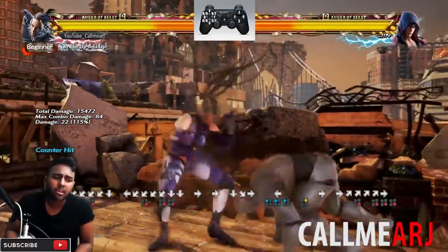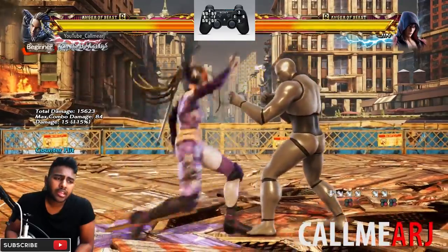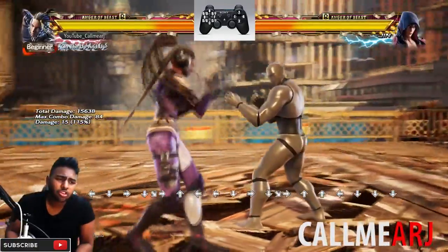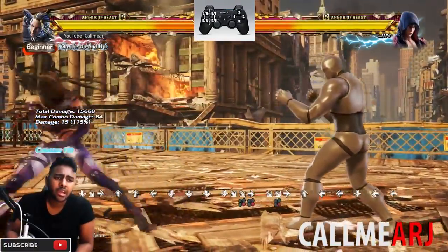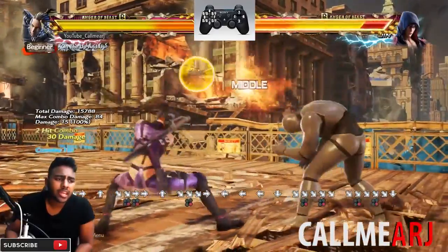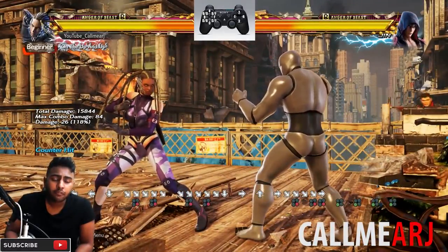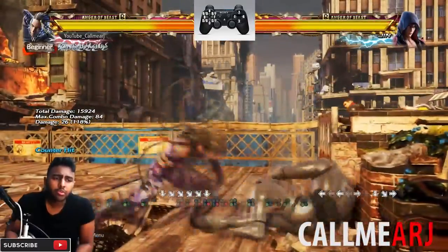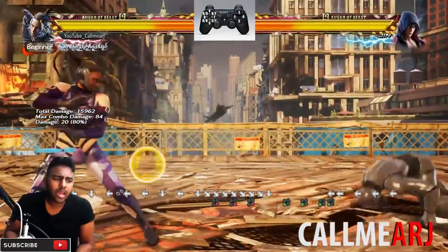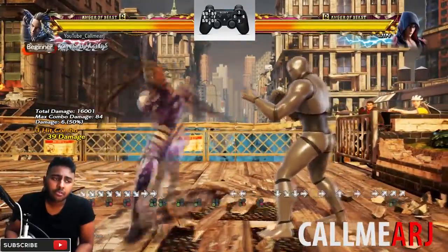Finally, df+4 has been nerfed since the previous title - in the Korean gameplay you'll see it used to launch on counter hit but now it doesn't. Still a good move though at 13 frames, a decent punish. It has extensions: from df+4 into the next hit, then pressing 3 - so df+4,4,3 - on normal hit if they get caught it is a combo starter, very much like uf+3.